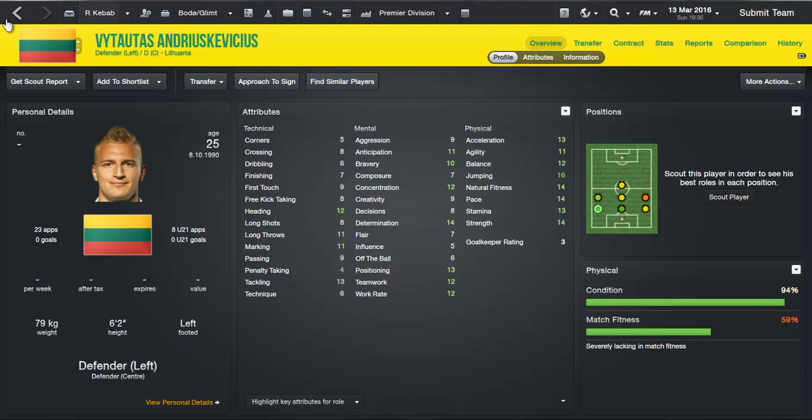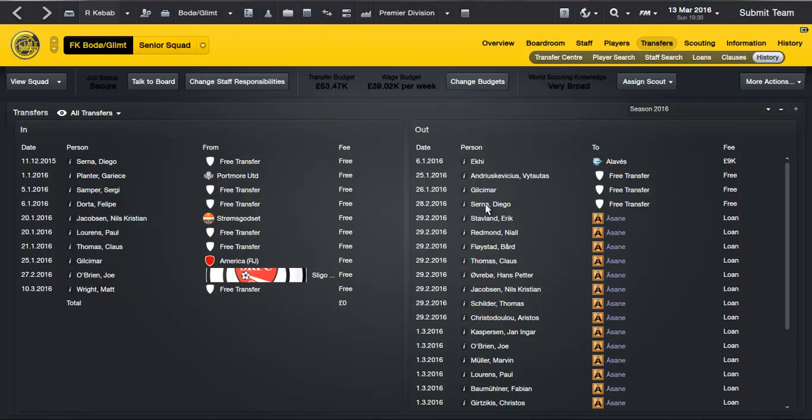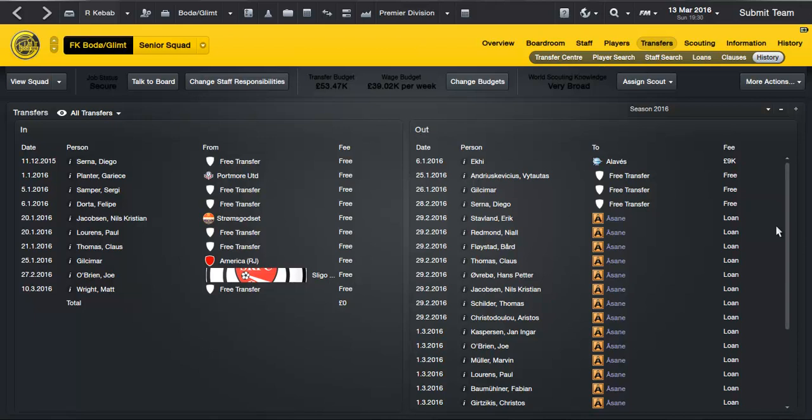Andreas Cavicius just wasn't getting in the squad, so I let him go on a free. Gil Kamar — he was in that Brazil under-20 squad so I signed him based on the reputation, but he's really bad: 420 appearances but only 1.5 star potential. I was just like, how was he in the under-20 squad? Diego Serna — 28 under-20 appearances, got very good stats but only about two star potential ability, so first division standard at best. All these players went out on loan.